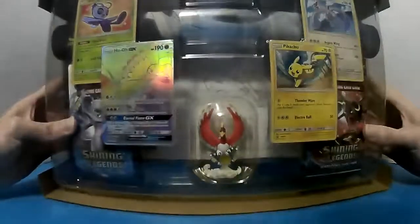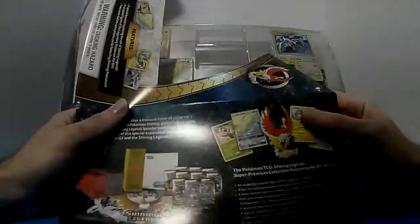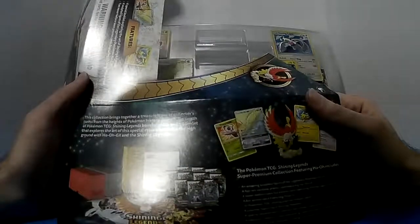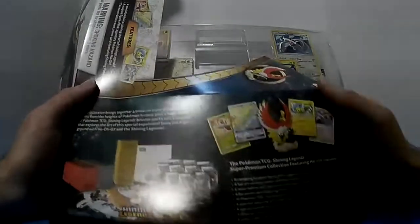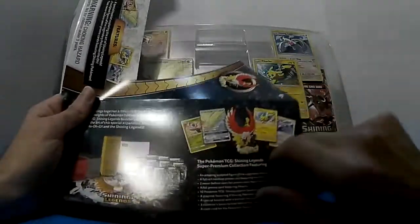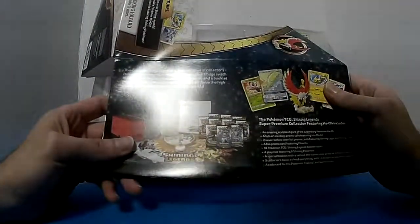I'm going to keep this box. Here's the main thing that's in there. Where it says what it has - this collection brings together a treasure of travel collectibles and items from the history, plus a price. It's Pokemon, you know, shiny Pokemon cards. So basically this thing comes with the figure, these cards which is of China and Pikachu, Ho-Oh, Lugia, and some booster packs. Also listing at the bottom.